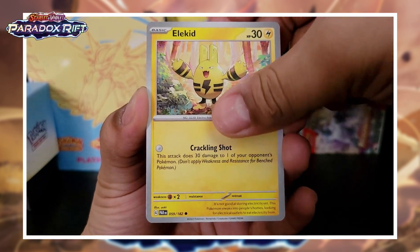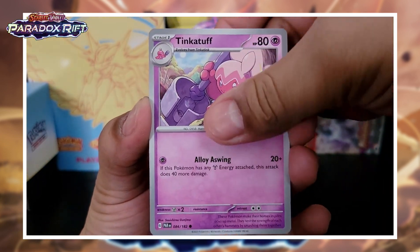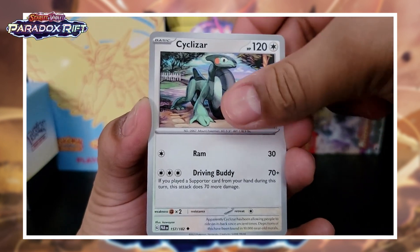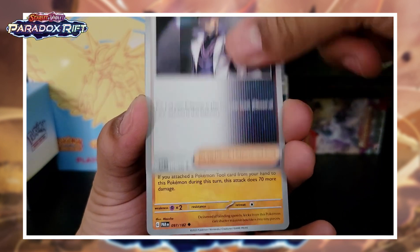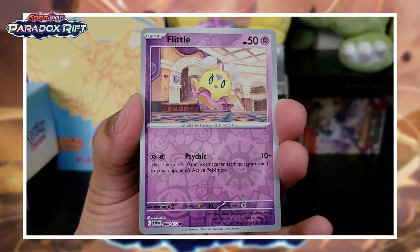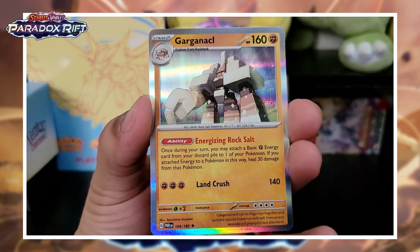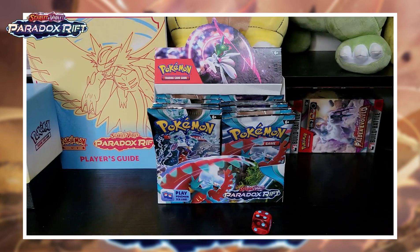First one: Dark Energy, Elekid — love Elekid. We got Tinkatuff, Trubbish, Croissant, Cyclizar — that's my first Cyclizar — Professor Turo Scenario, Mienshao, Flittle, and a Miltank, and Garganacl. Nothing crazy on pack one.